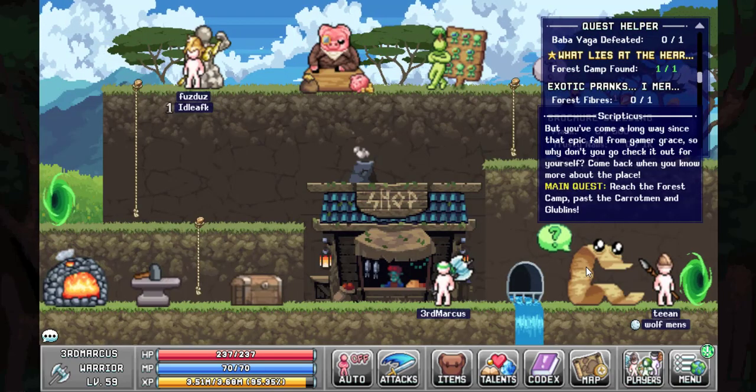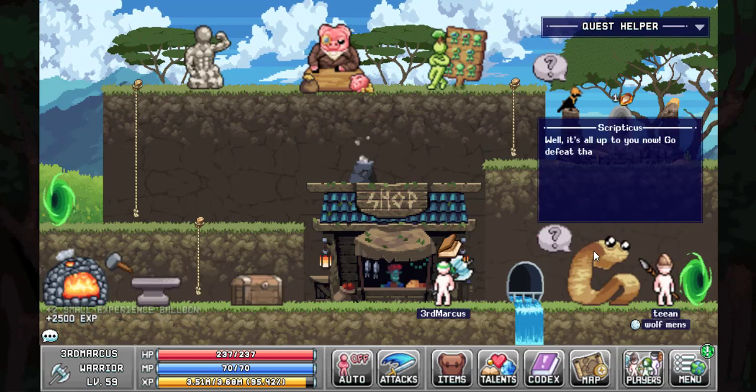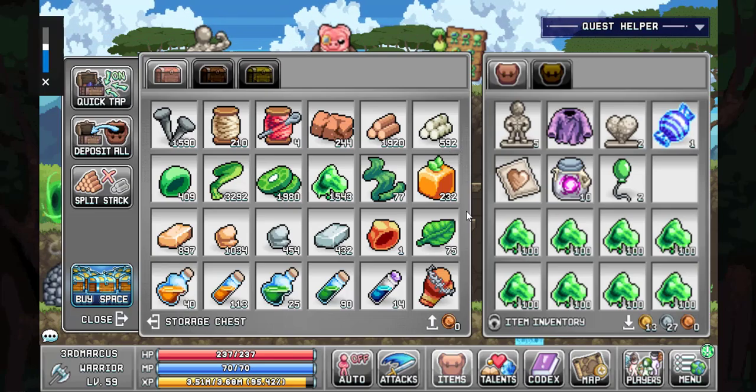Let's finish the video by turning in the quest and signing off. From that quest, we got 2500 SP, two small experience balloons, and some town teleports.